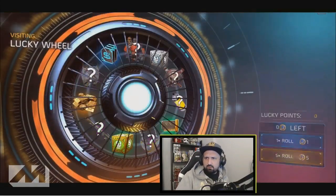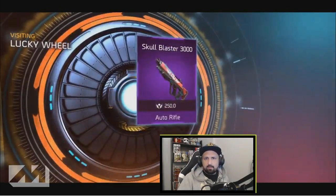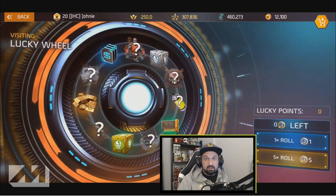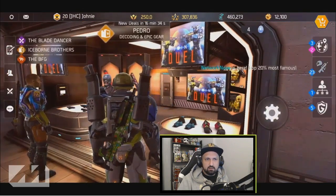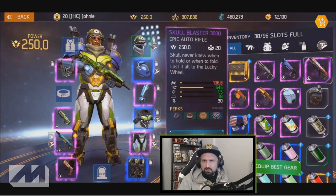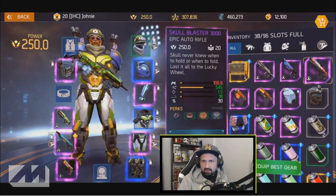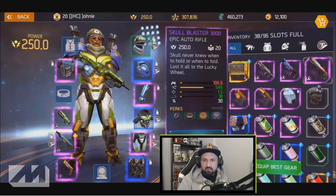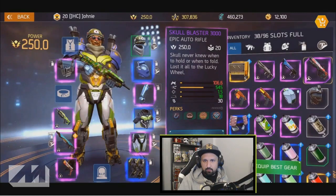That's three now. Let's go for two more singles. Oh my god — Skull Blaster! Auto rifle. I really like auto rifles by the way. Is it another custom paint job? Skull Blaster 3K, epic auto rifle, 250 power. This item has a custom paint job, low damage but super high fire rate.